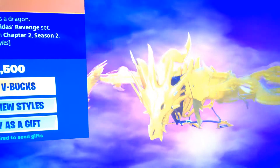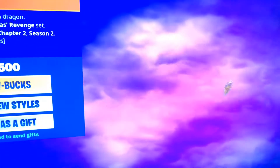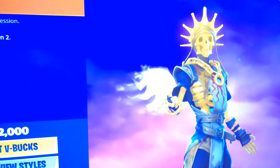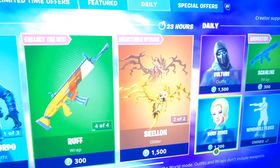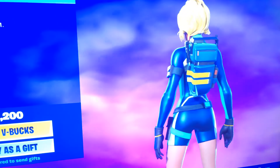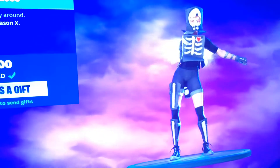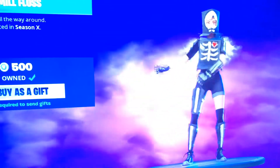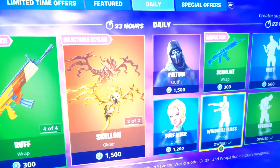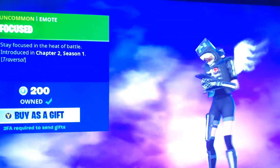We got the Skelon with nice little styles right there. Surfrider with a little back bling — it's okay, it's a quality skin. Windmill Floss, this one I got a long time ago. The Focus — this is a good 200 V-Buck emote if you guys ever want to get a 200.